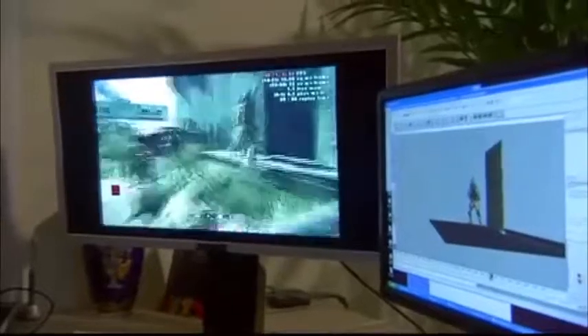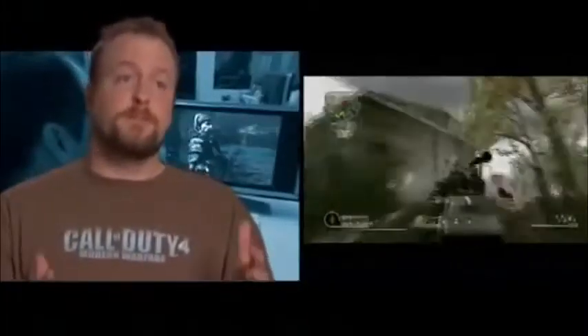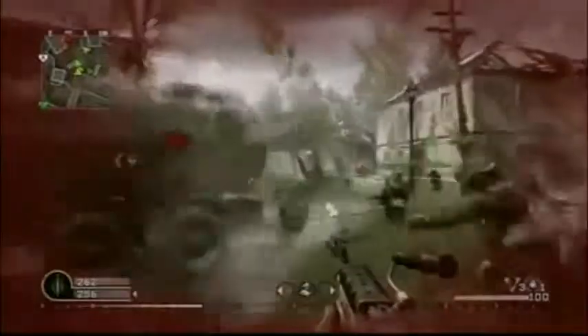When we started out developing Call of Duty 4 Modern Warfare, one of the things that we really wanted to set our sights on was to become the most visually graphic video game on Xbox 360 and still have it run at 60 frames per second. So you're getting these awesome, beautiful graphics and the fidelity does not drop. You're in a battlefield with explosions happening left and right and you see 20 people on the screen at one time and it is still going at 60 frames per second.